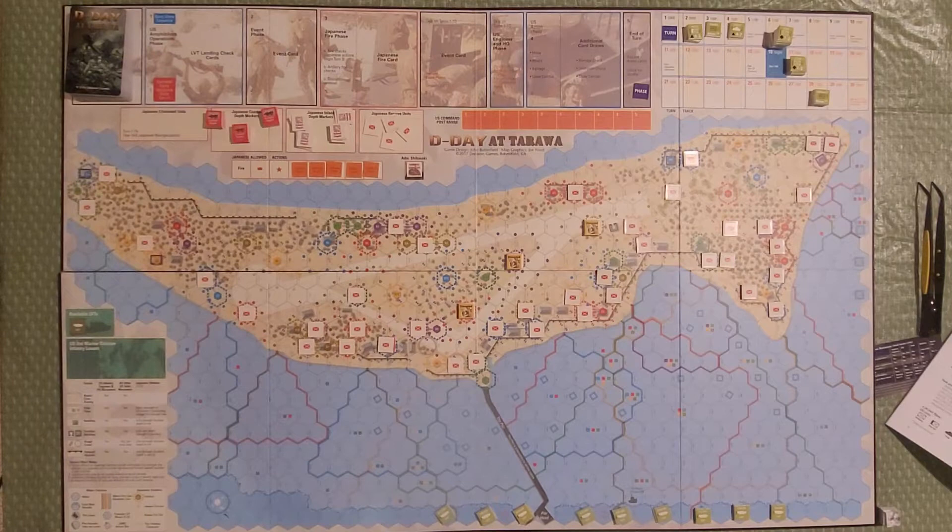Hello and welcome to Hexed Encounter on the Legendsport channel. I'm Joe. Today we're going to be playing D-Day at Tarawa from Decision Games, designed by John Barterfield. This is the second in a series of D-Day at games, the first being D-Day at Omaha Beach, followed by this game, then D-Day at Peleliu, D-Day at Iwo Jima, and D-Day at Saipan, which will be released later this year.